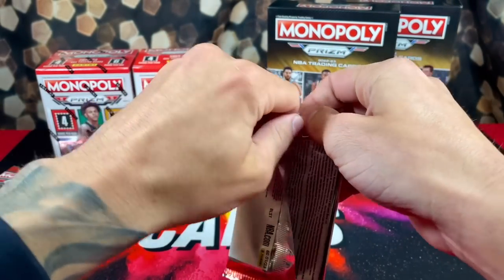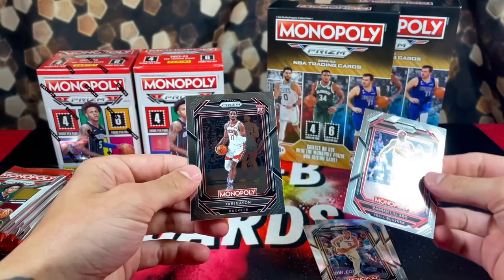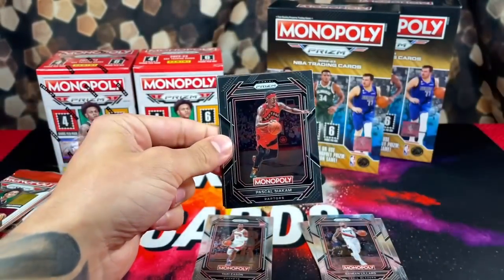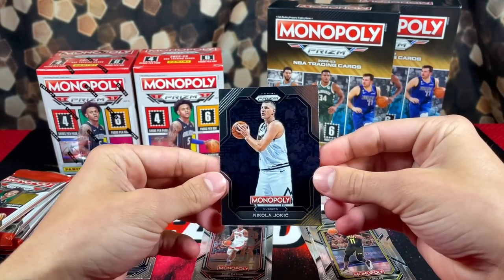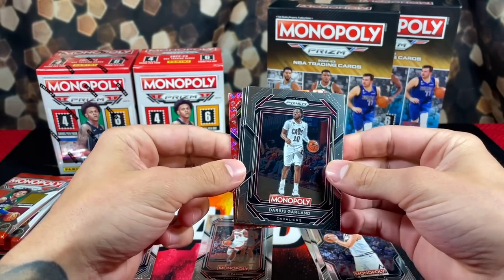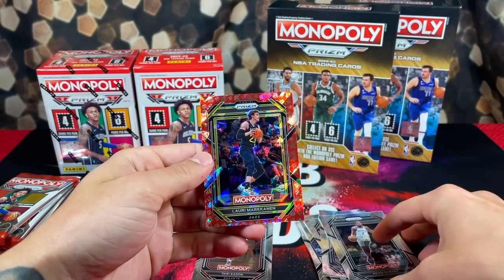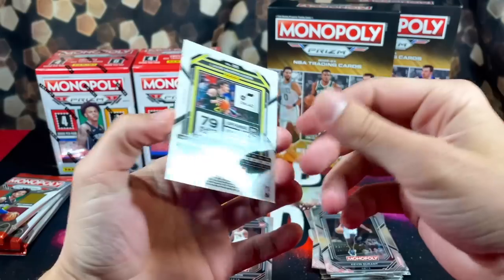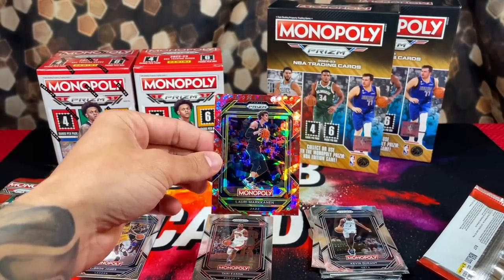Everyone say a prayer to the card gods, let's get active. Pack one of Blaster Box 1: we got Brunson, Jokic, Dame, and Terry Eason rookie. Pack two: Pascal, LeBron, Conley, and Jokic on the back. There we go — we got a parallel, going to be one of the no parking parallels: Garland, KAT, KD, and Laurie Markanen. The rookies are basically impossible to pull as a no parking parallel — this is my ninth box and I haven't pulled a single rookie parallel, but regardless you get guaranteed one of these per box, so it makes a big difference.